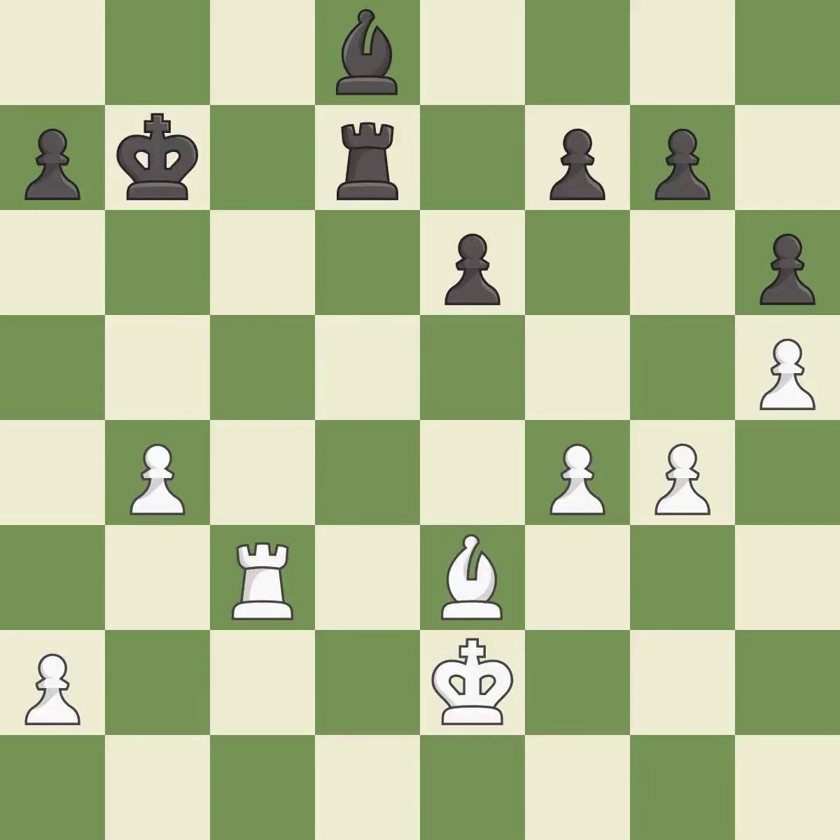Takes back. This is the start of the endgame and white is better. It is best. This misses an opportunity to offer an equal trade of pieces — it is a mistake. This misses an opportunity to move a piece to safety. It is a miss.